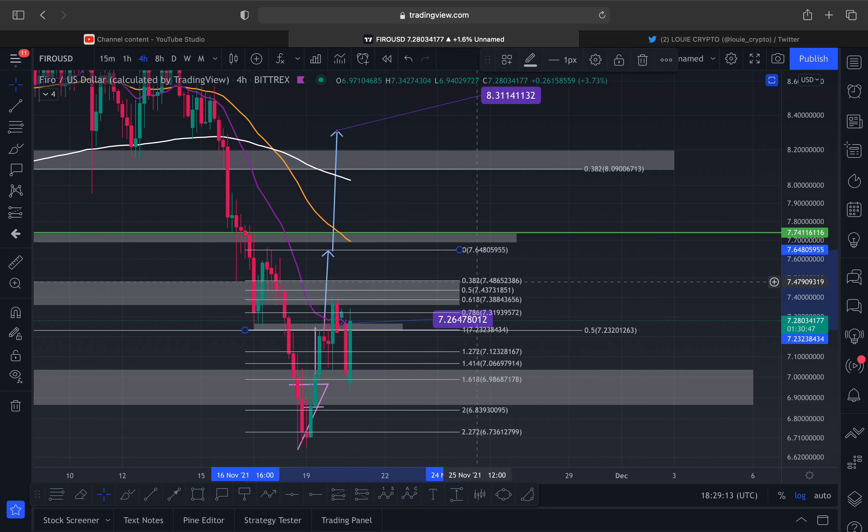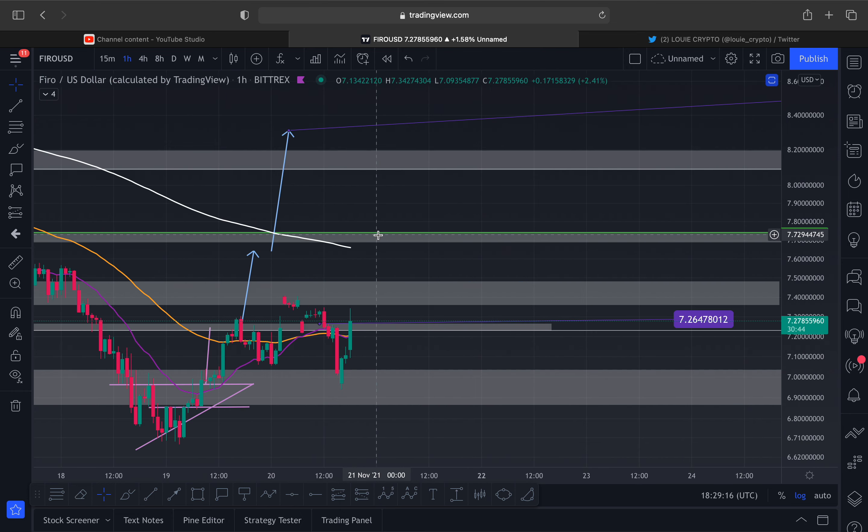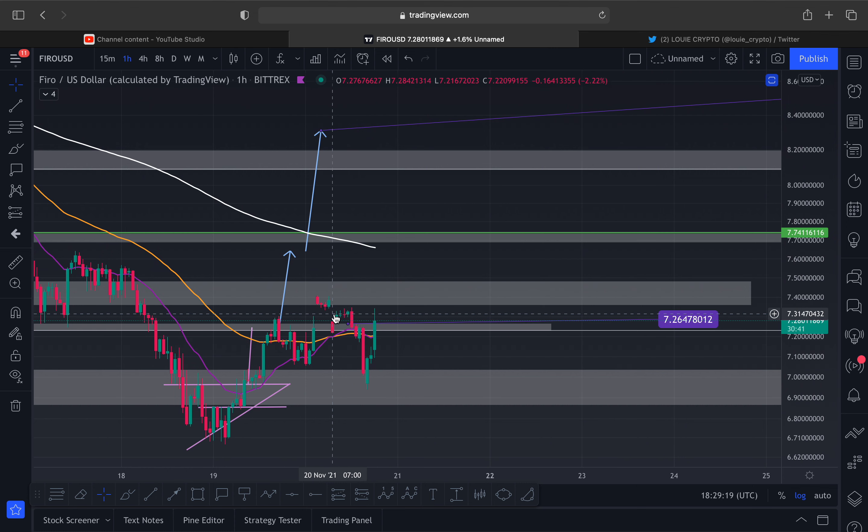I'm going to take away the Fibonacci now and go into the one-hour chart. FARO has these gaps — for example, this red candle should have opened here but opened way up there — I literally can't give you a reason for that, but I can still gauge the patterns. Right here we have resistance at seven dollars forty. Once we break seven dollars forty, we need Bitcoin to behave, because Bitcoin's having a nice rally right now. If Bitcoin doesn't stabilize, it's going to carry on going down and I'll give you further downside targets.